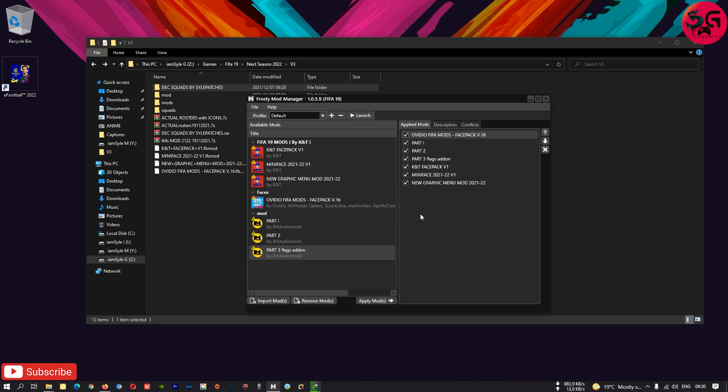All you need to do is apply the mod. If you decide to only go with the main mod, this is Part 1, Part 2, Part 3 — that's all that you need. You don't need to include the face pack, the mini faces, or the new graphic menu. Just go with these three, apply the mod, and launch the game. But I went with all the options available.